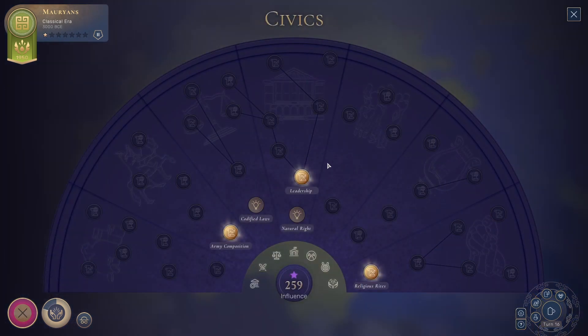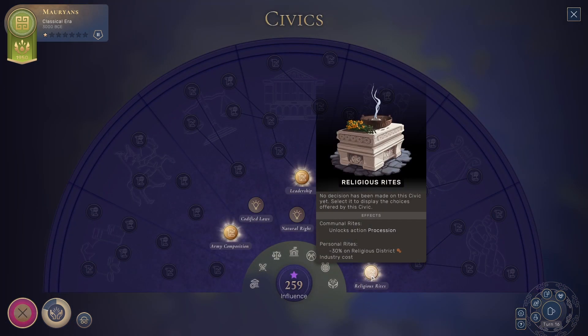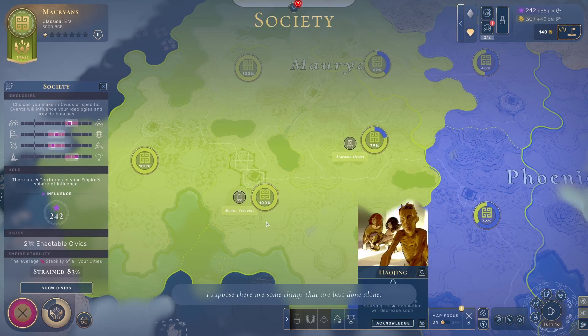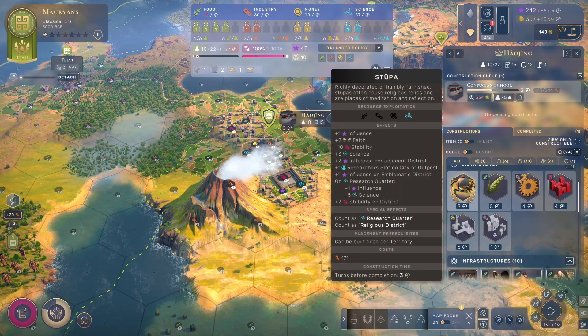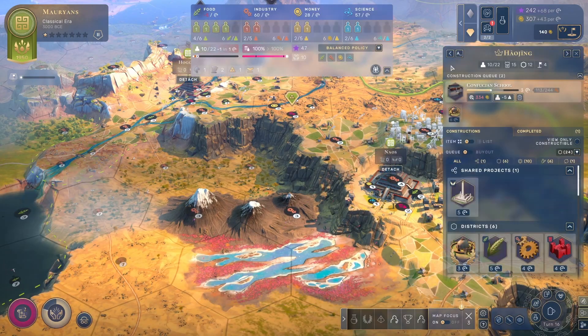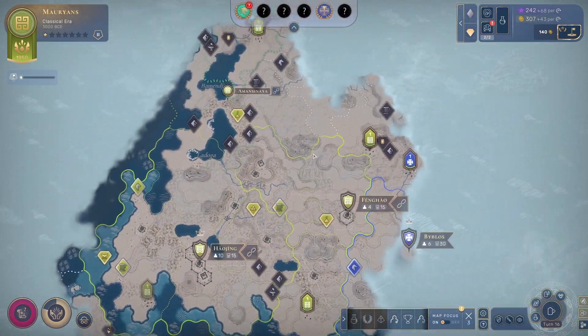The real value of Morians is unlocked by a couple of things. Under personal rights, you get minus 30 industry cost on religious districts, and the Morians' emblematic district counts as a religious district as well. So taking religious personal rights means you can build these Stupa for really cheap, and they're going to get you lots of extra science — tons of science without even picking a science culture.